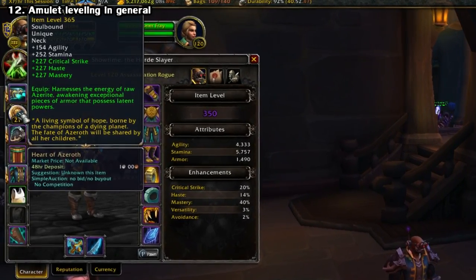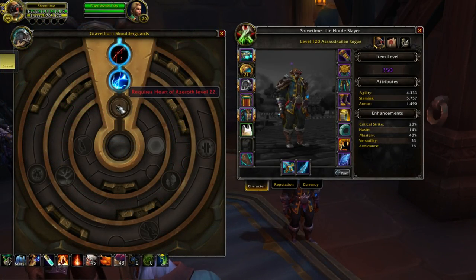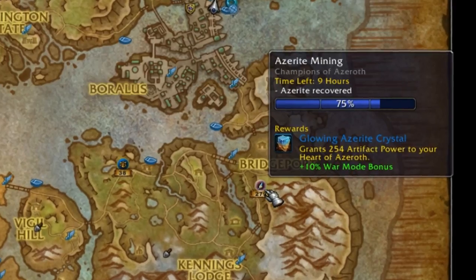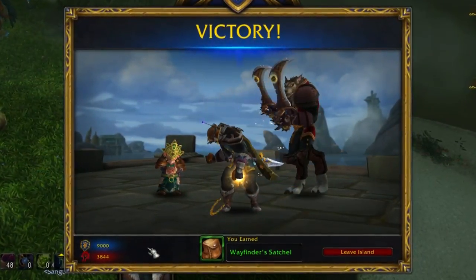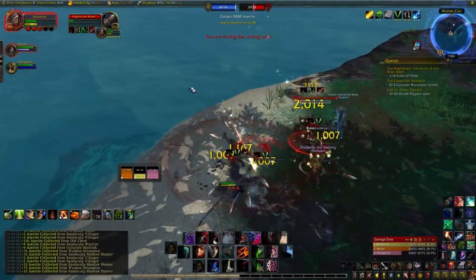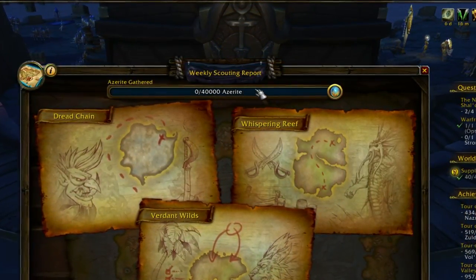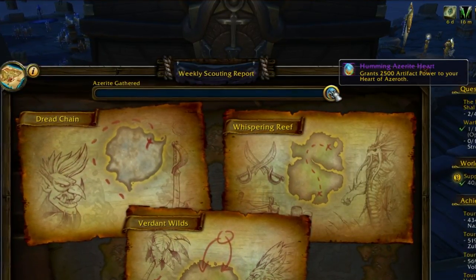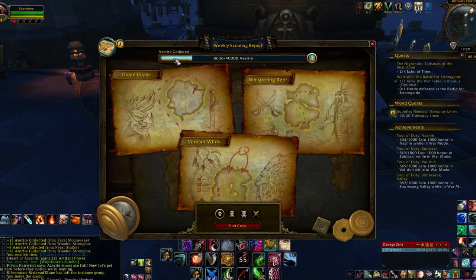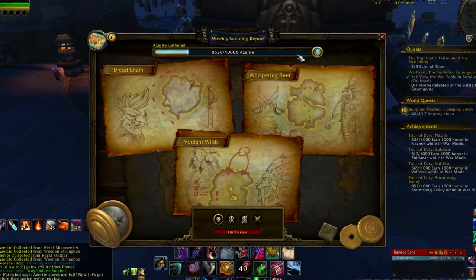Speaking of the Heart of Azeroth, you can level it up slowly just by gathering Azerite — it's a timed two per level — and you also unlock more traits in your Azerite armor as you level it. You get Azerite from many sources: dungeons, raids, world quests, rares, treasures, and also island expeditions. These are short three-person scenarios introduced during the leveling process. You get a small amount per run, and more importantly, you have a weekly quest to gain 40,000 Azerite from these expeditions. As a reward you get 2,500 Azerite and 1,500 Honorbound or 7th Legion reputation, so it's crucial to complete this every week if you want to optimize things.